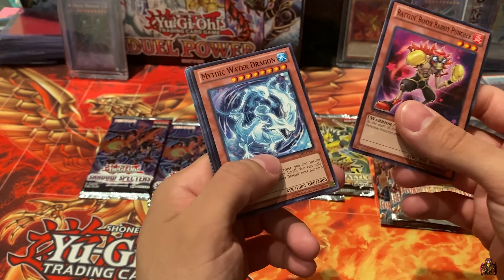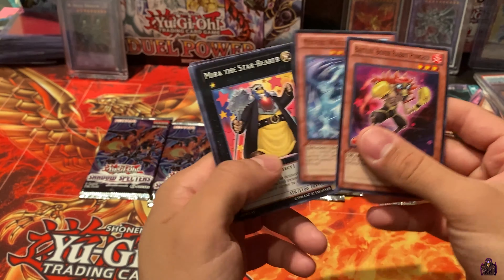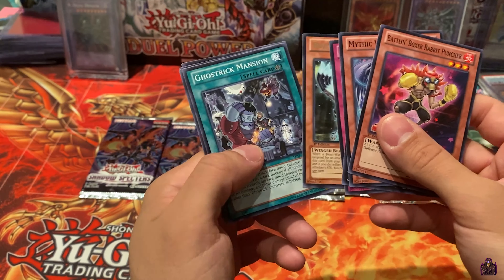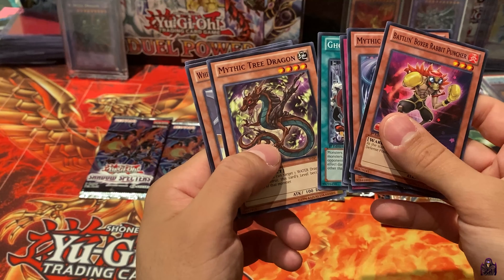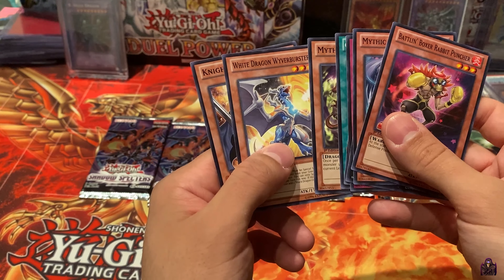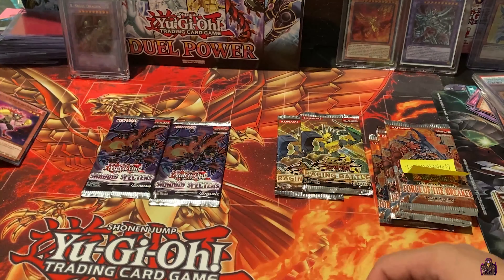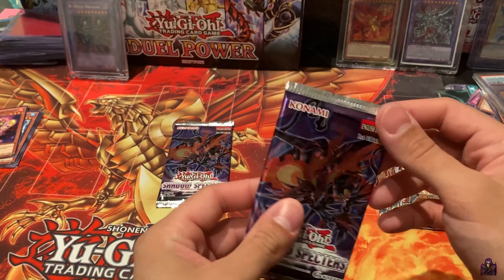Battling Boxer Rabbit Puncher, Mythic Water Dragon, Star Bearer, Ghost Trick Vanish, Bujingi Crow, Ghost Trick Mansion, Mythic Tree Dragon, White Dragon, Weaver and Buster, and Night Day Greffer. No holo there. That's fine. Let's see what we get here.